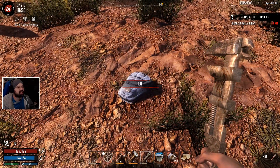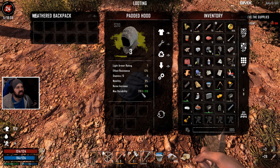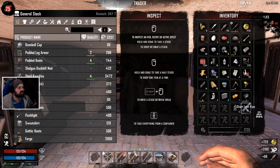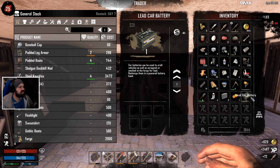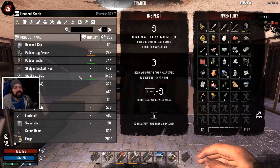We got an engine as well, which sells for 200 — we have two at home so we can sell this one. And look at that, a padded hood! The padded hood is great because it doesn't have a stamina penalty, just higher durability. We're already wearing a level two one so this is a durability upgrade. Let's swap them and go to the trader to sell.